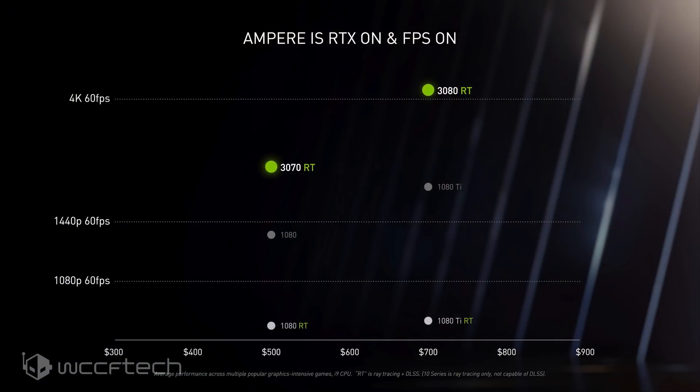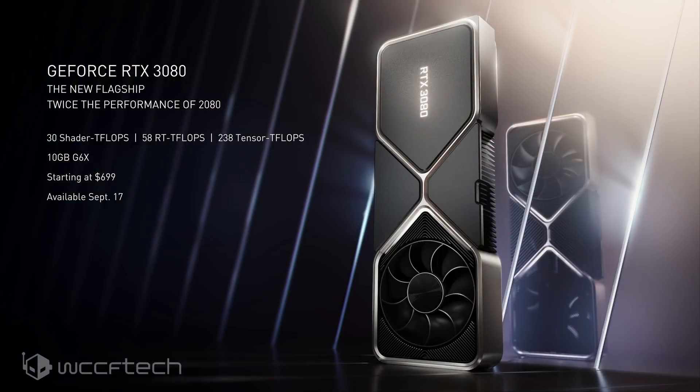During the unveil, Jensen only shared performance metrics and percentages versus the previous generation of cards, but during the same Q&A over on Reddit — which we have an article up on the site if you want to check that out — NVIDIA's director of GeForce product management Justin Walker shared additional FPS numbers for the GeForce RTX 3080. Answering whether the RTX 3080 with its 10GB memory would be sufficient for next-gen AAA titles, Justin replied that the goal of their next flagship is to provide great performance at up to 4K with all settings cranked to the max, delivering 60 to 100 FPS in several AAA titles at 4K with everything maxed out, high-resolution textures and RTX on where applicable.